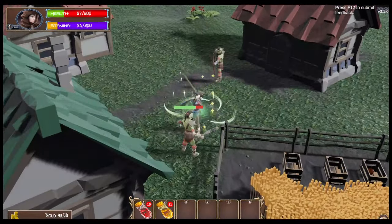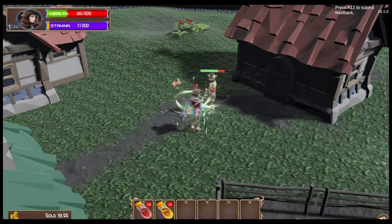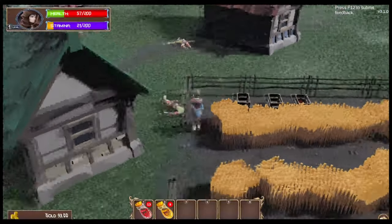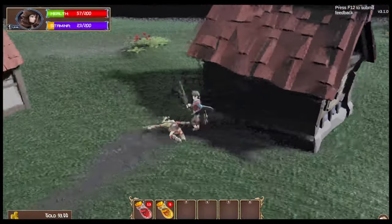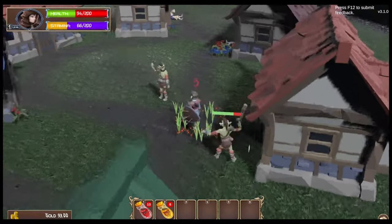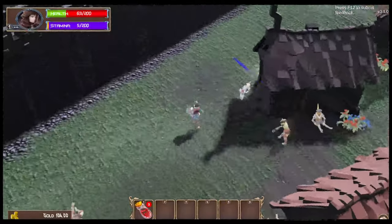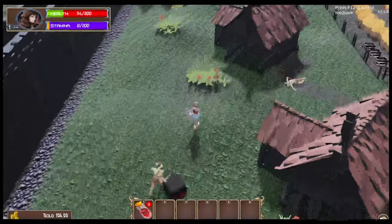I think that is definitely something I would change — to have the quick bar reflect what's in your inventory and not as a separate inventory space. Otherwise you have to continually re-equip stamina potions and health potions from your bars. I find that I'm not attacking a lot because it takes a lot of stamina, and I don't even have enough stamina to swing, so I just have to kind of run away.